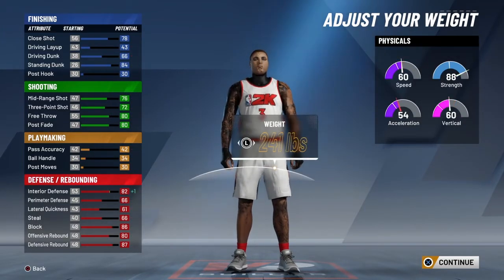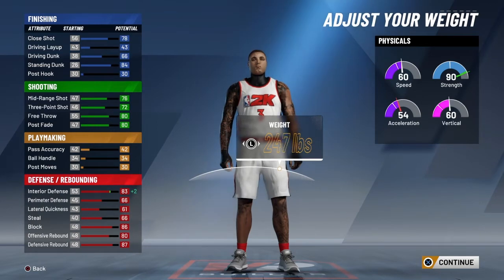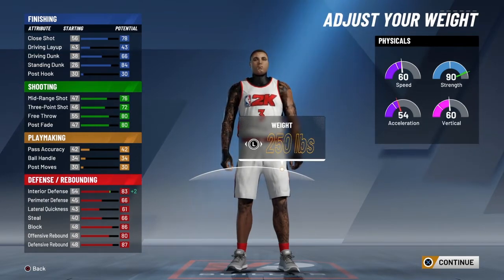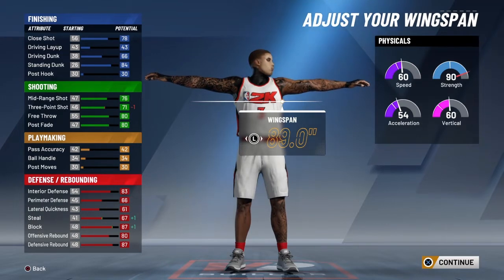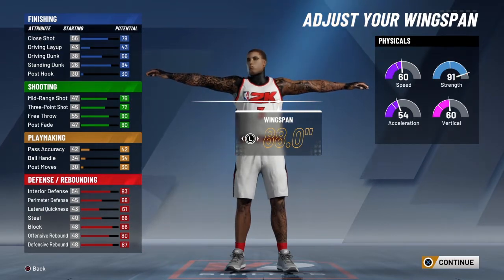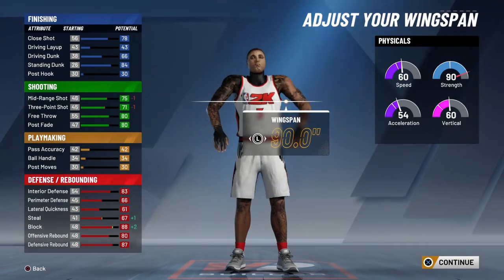You can go 7 foot if you want to. I went 251 pounds, 250. For strength I could have maxed it out but it would have made them way slower. I went 2 under the default wingspan, so basically 88.0, almost the default wingspan.